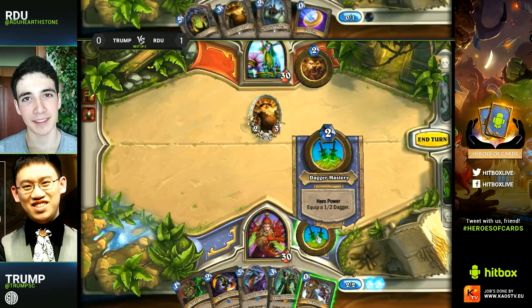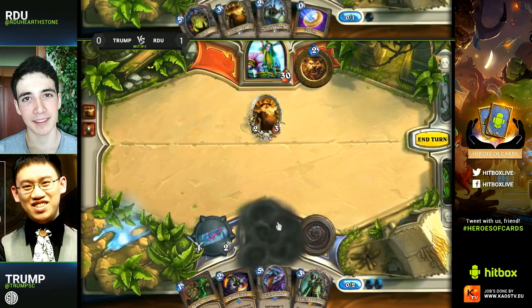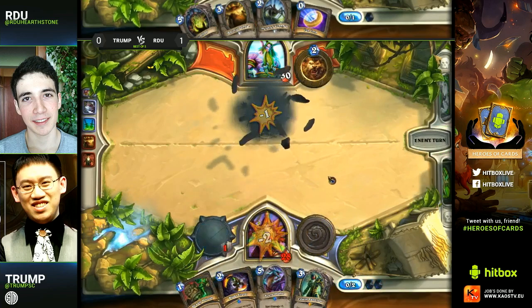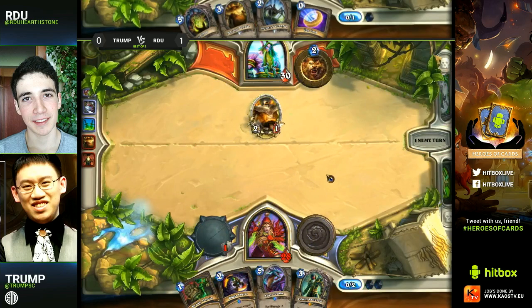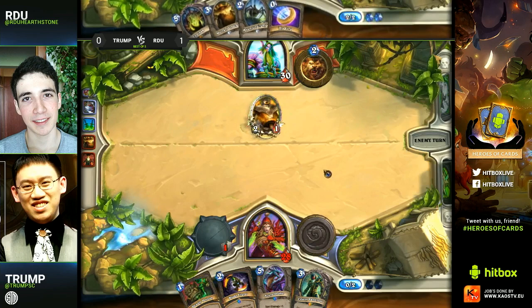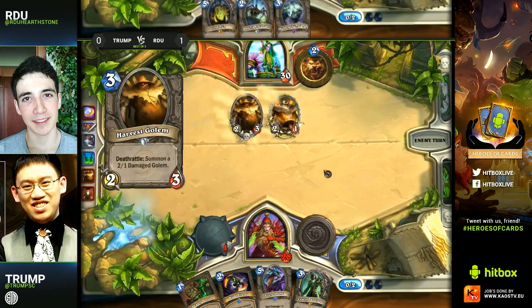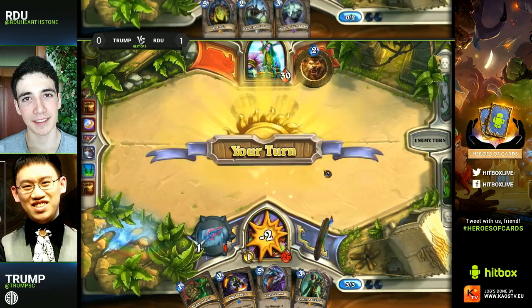That's why he decided to keep the Blade Flurry — it's one of the only ways you can remove a Spectral Knight efficiently. Keeping the Blade Flurry, he would have needed some way to use it but that would be much later on in the game. For right now he's got an early Van Cleef, though that doesn't help too much. He does have the Backstab in hand. I'm very surprised by that play — when you have a Van Cleef in your hand you don't want to waste your Backstab like that.